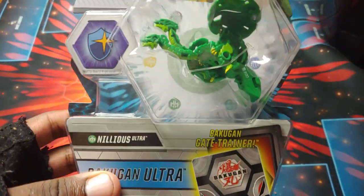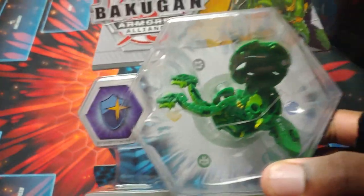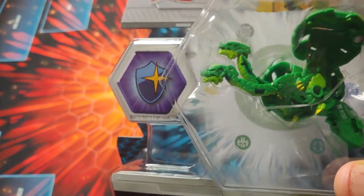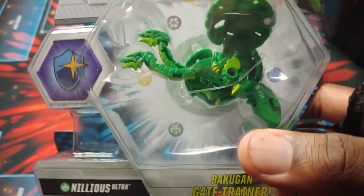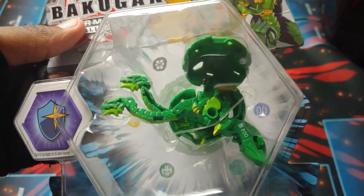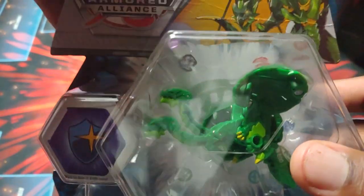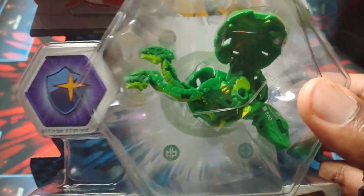Anyways, we've got this awesome Bakugan Armored Alliance unboxing — it is the Ventus Newest Ultra, looking really really sick. Got some wave two Bakugan here, really glad about that. I just gotta get my hands on some Elite, because I'm itching to make some deck profiles with season two Bakugan, especially with the new effects like Rapid Fire and Power, and Sync is pretty cool too. All the new card effects and cards added to the game are so cool.